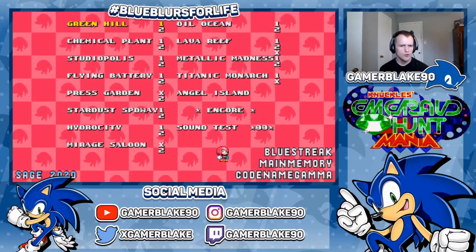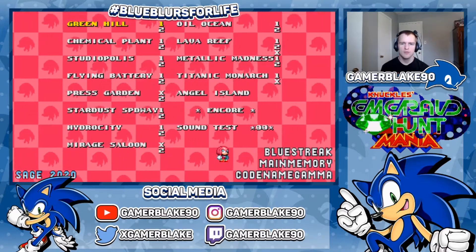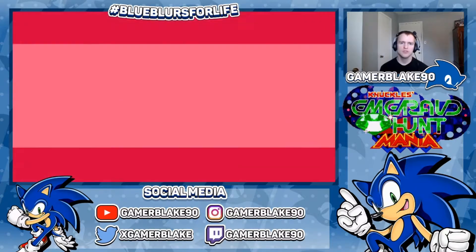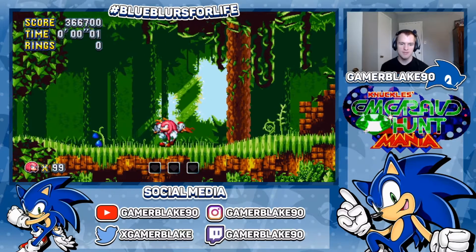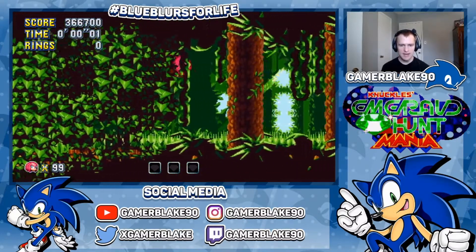It was actually submitted a little earlier than last week, considering some submissions to SAGE were released earlier than others. Anyway, for our first level, I think it would be best to showcase the Emerald Hunting gameplay not on Green Hill — I'm sure you've seen more than enough of that stage in Mania Mods showcases — but instead we'll take it to Knuckles' home domain, which is Angel Island!